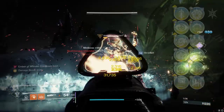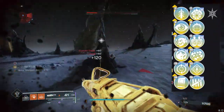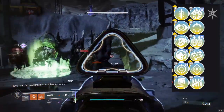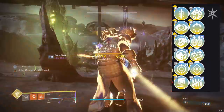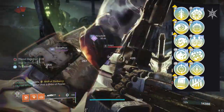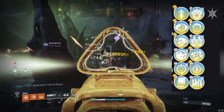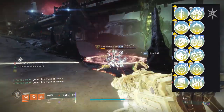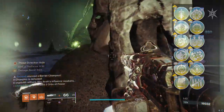If we pull up the perk pool, you'll see there's really only one true combo for this bad boy. In column three, we have things like Quick Draw, No Distractions, Encore, and Field Prep — which is kind of the main column three perk. An alternative would be Feeding Frenzy to juice up reload speed. And then column four — look, just get Incandescent. Forget Frenzy Theory, Firing Line, or Rangefinder. Rampage is pretty good, so is Killing Tally, but go for Incandescent. It's a heavy-hitting 360 RPM LMG — put Incandescent on it.